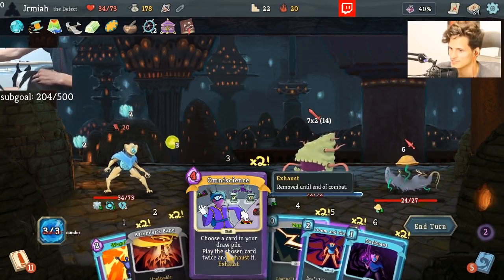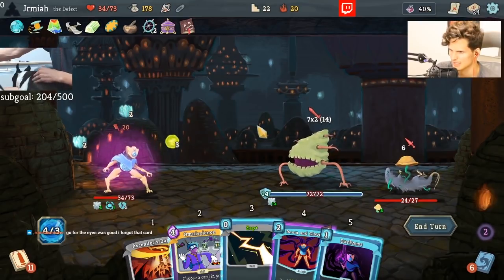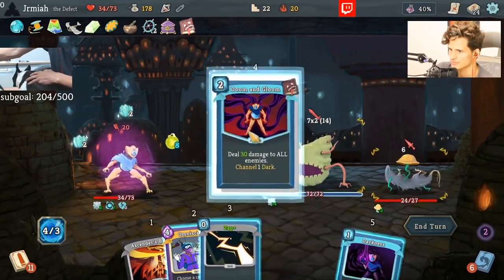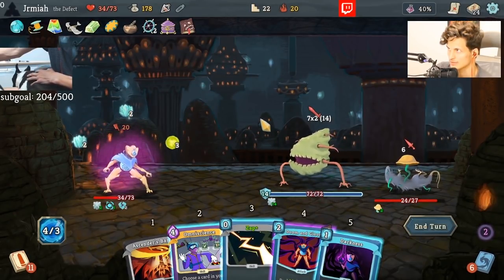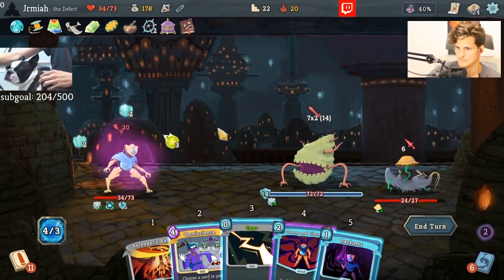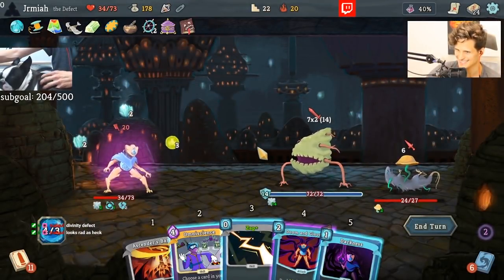We have Worship and then we can do Omniscience on Echo Form — wait, we already lost the Echo Form, okay. Let's do the Worship. Now this is doing 60 damage which is pretty decent. If I do Darkness and Zap I end up doing 60 — 68 — plus Darkness is another 6, so 74, plus another 6 is 80, plus 3 is 83. It's not lethal. This Omniscience is better. Look how cool this Divinity Defect is — look at this little Defect glowing!